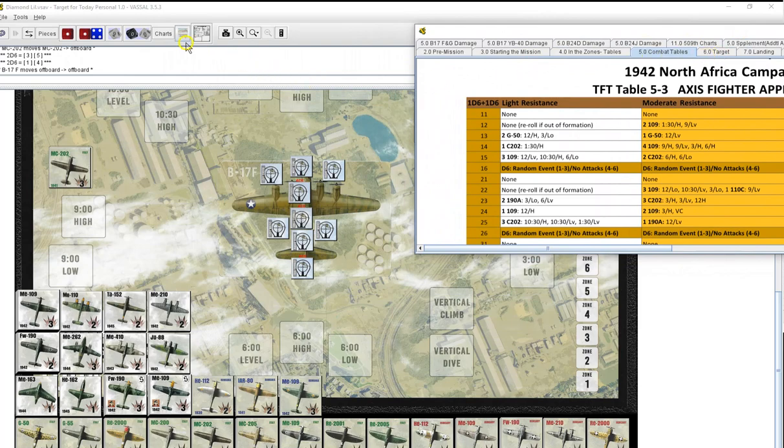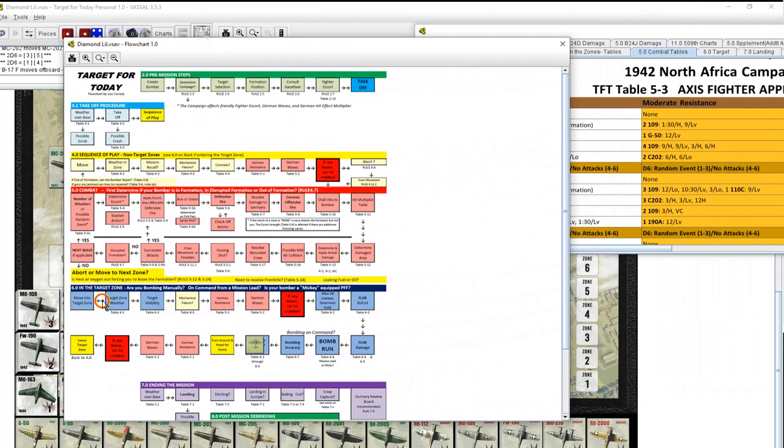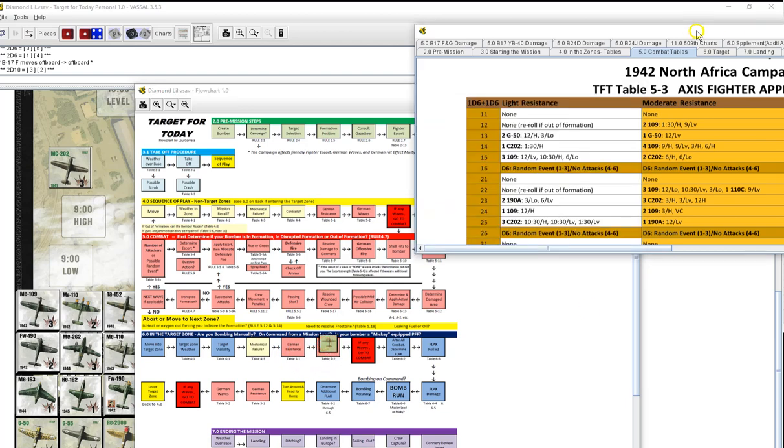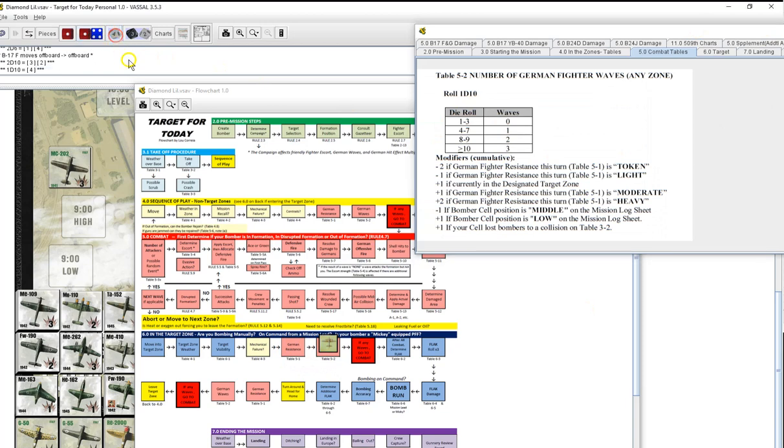In zone seven, let's get our flow chart out so we don't forget anything. Moving into the target zone — target zone weather is 50% clouds. We are over the Med/Sicily. Target visibility is slightly obscured — already rolled for us. Mechanical failure: 32 — nothing. No contrails, in formation above 10,000 feet. We have heavy German resistance. Rolling for the number of German waves — four, five, six, seven, eight — two waves.